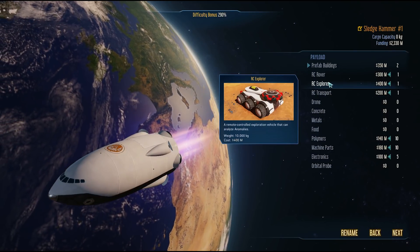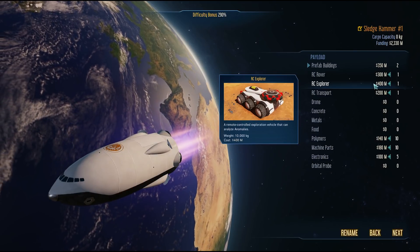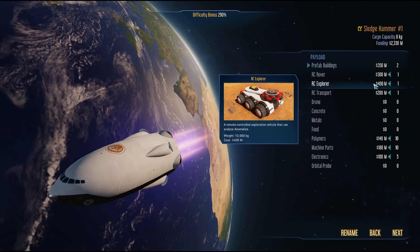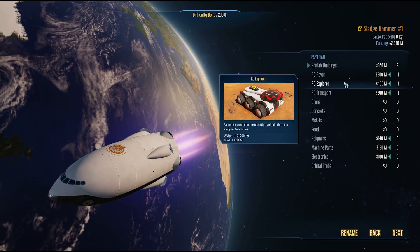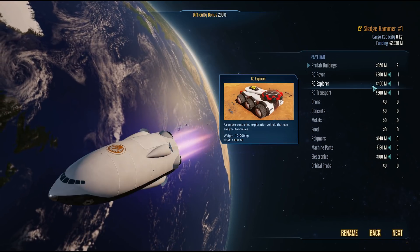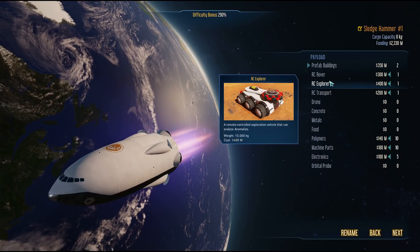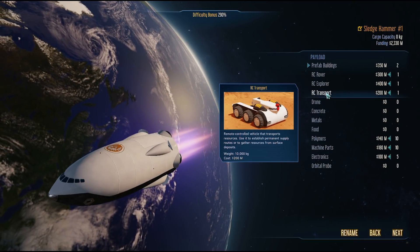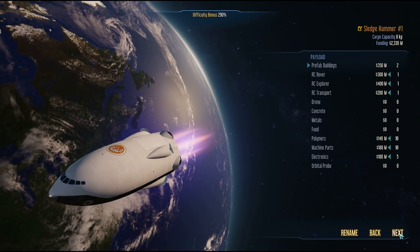There was actually a bug on the release version where this was costing more than it should — 1.4 billion — but I mentioned it on their forums and they hot-fixed it within a couple of days. It's back to 400 million. The explorer finds anomalies and carries drones, and the transport moves around resources.